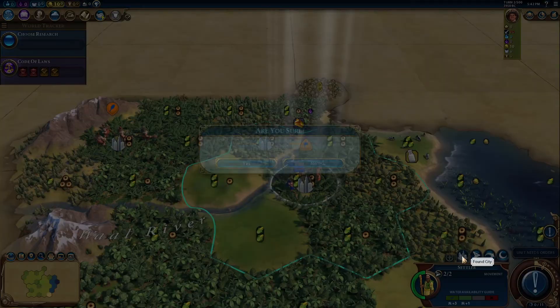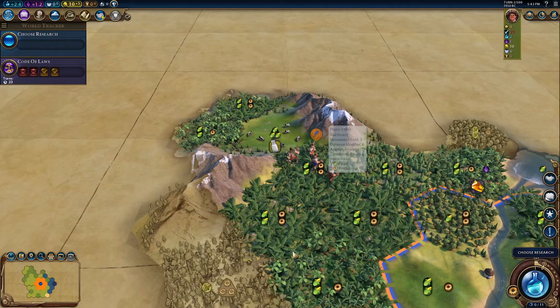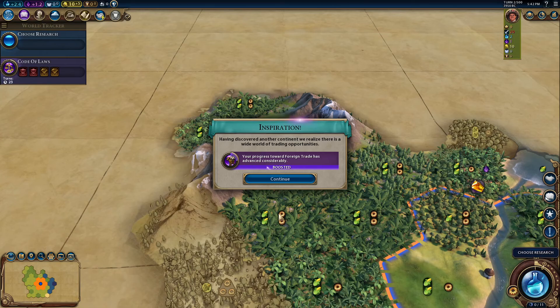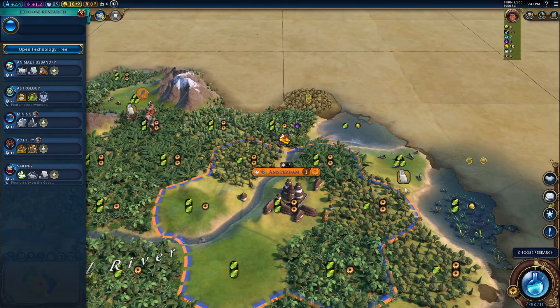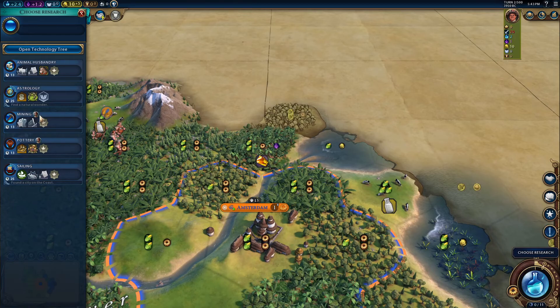I'm going to settle on this Jungle Hills because I want to make sure I get some of those good 2 food, 2 production yields. I wanted to play as the Netherlands for another reason — they are a coastal civ, so they do very well with the Ocean's Mod. We also have some very good yields with the porters. They come a bit later, definitely one of the later improvements, but I still find them very useful in terms of prolonging things and making Oceans more viable.